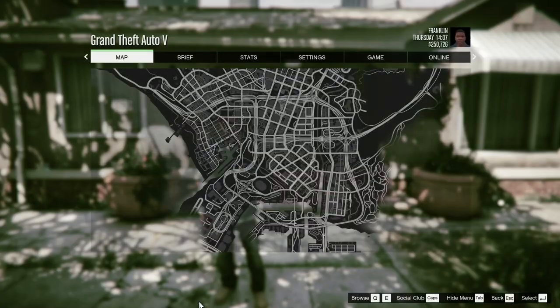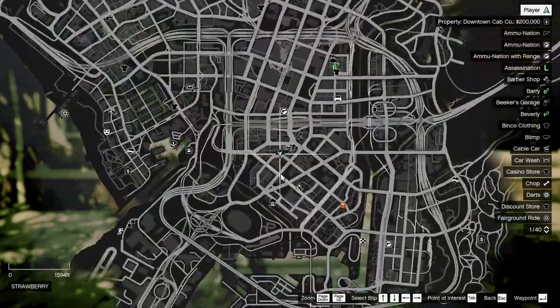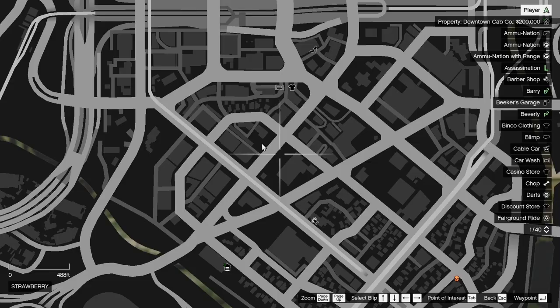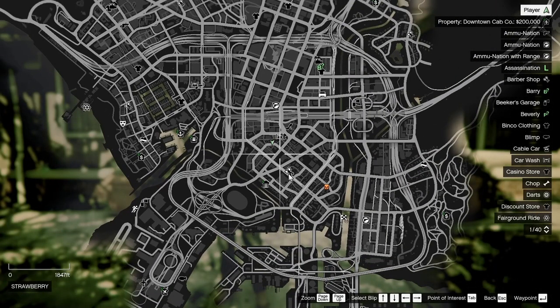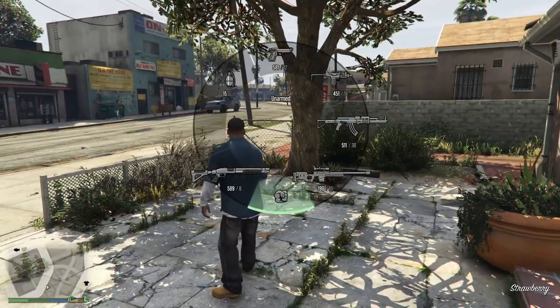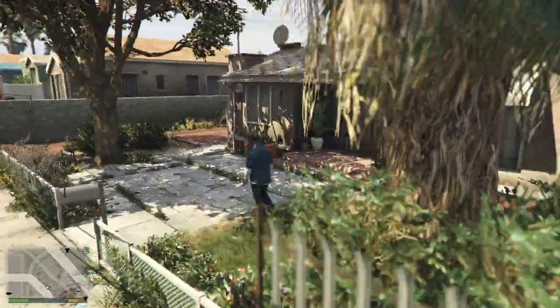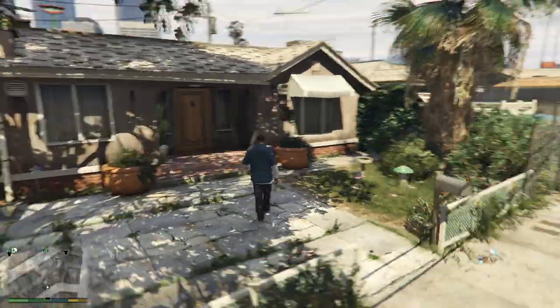Once you get all your mods installed, you're gonna come to Franklin's house, which is right here at this little weird angle. If you find this little circular-looking area and come to this little corner where there's a little slit, right here — this is where the cutscene happens. I don't actually know if you need to be here exactly; that's just the way I've always done it.